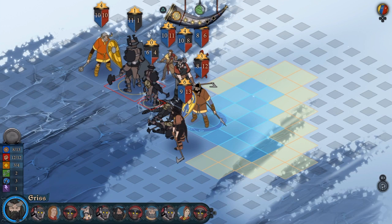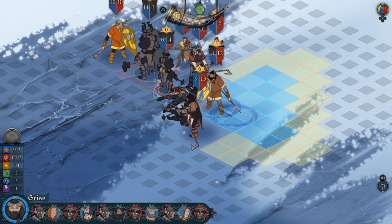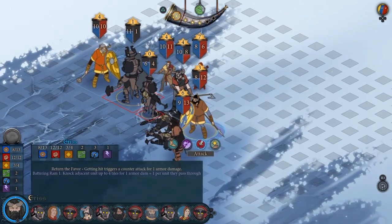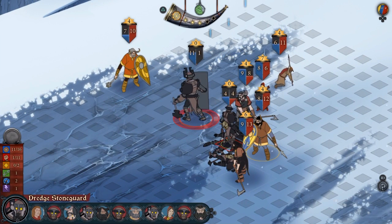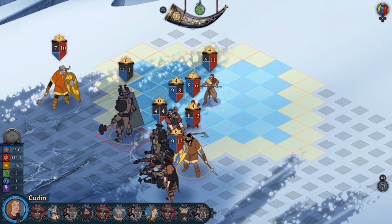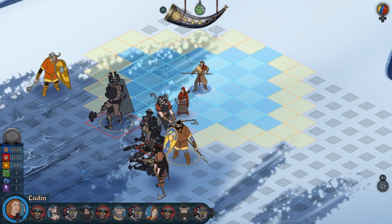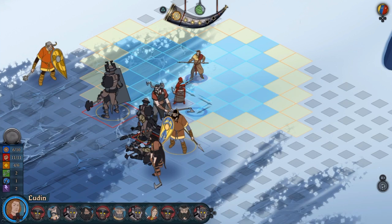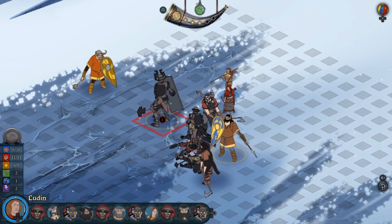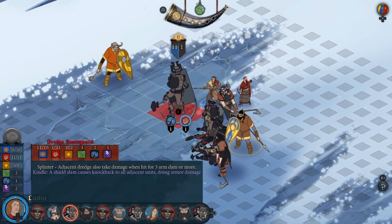He's got four health left, but I've put myself into a corner — Varl are so large that you can easily do this. He can't move through the other Varl. There's that knockback skill — pain in the ass. Moving can cause your own problems: if there are coals on the ground and you move across them, even if you're forced across, it'll still hurt you. Sometimes there's bleed damage too. I want to save this kill for my shield basher, so I'll just end the turn.